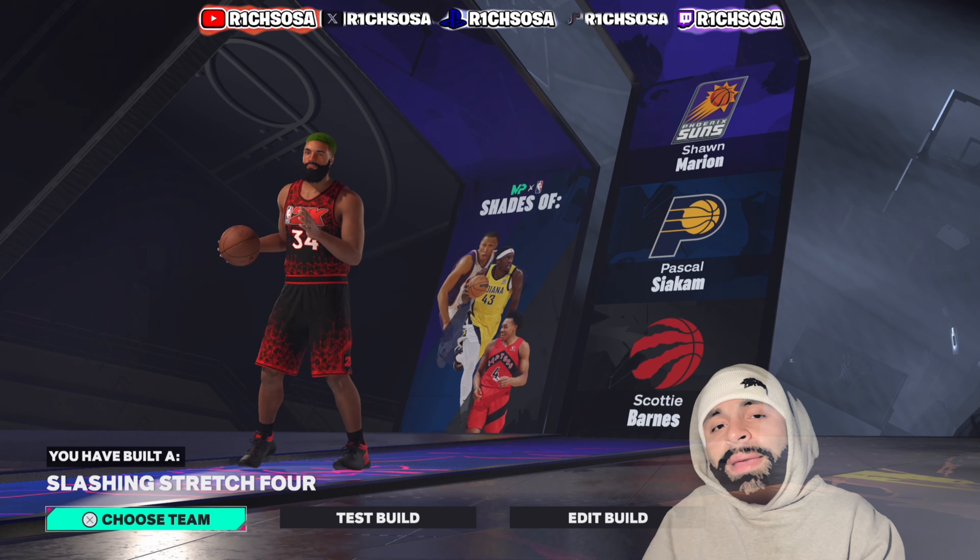When it comes to the actual attributes, we can get a 99-plus on the driving dunk, the steal, the defensive rebounding, and also the strength. Every one of these attributes plays a huge factor with today's build, and I just want to make sure I can get this one to y'all today.